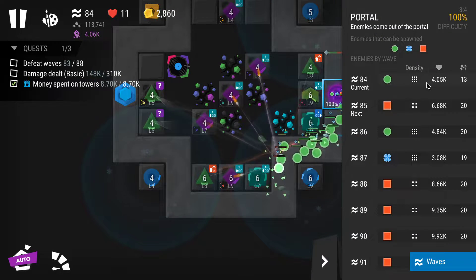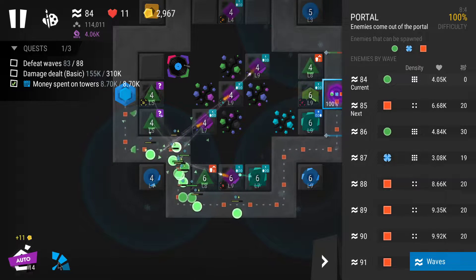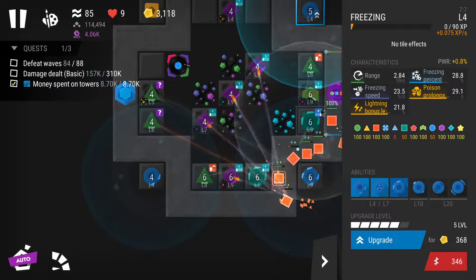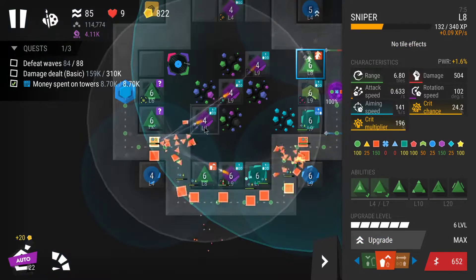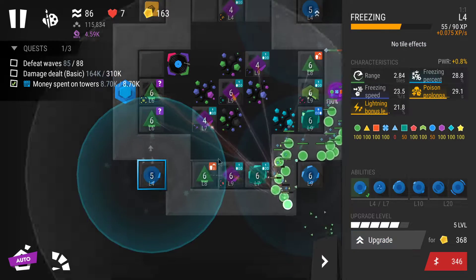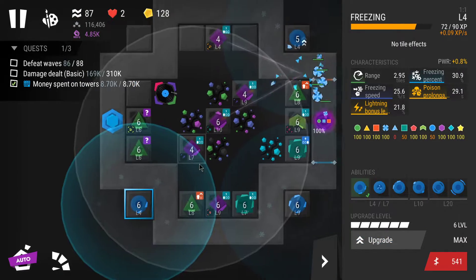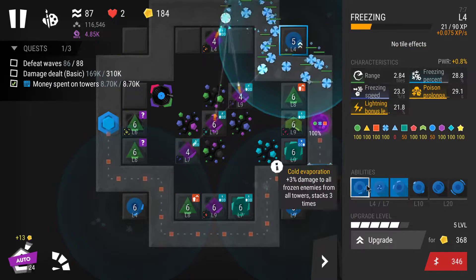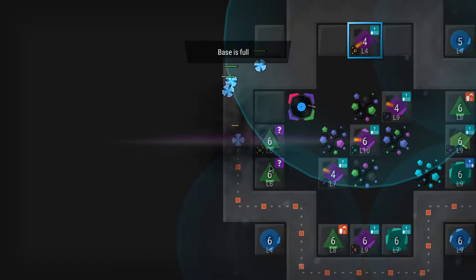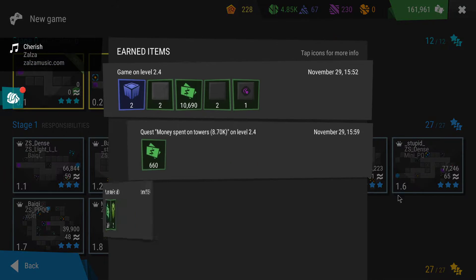Enemies now have a lot of HP — 4000 each — so it's not so easy to bring them down. I think I'm gonna lose or be left with only a few lives. I'm just going to stop worrying about saving coins and try to upgrade as many towers as possible to survive a little longer. Yeah, here I might lose — it's unfortunate, it was just the wave before the quest one, but I'll take it. I got a trophy and some extra resources.